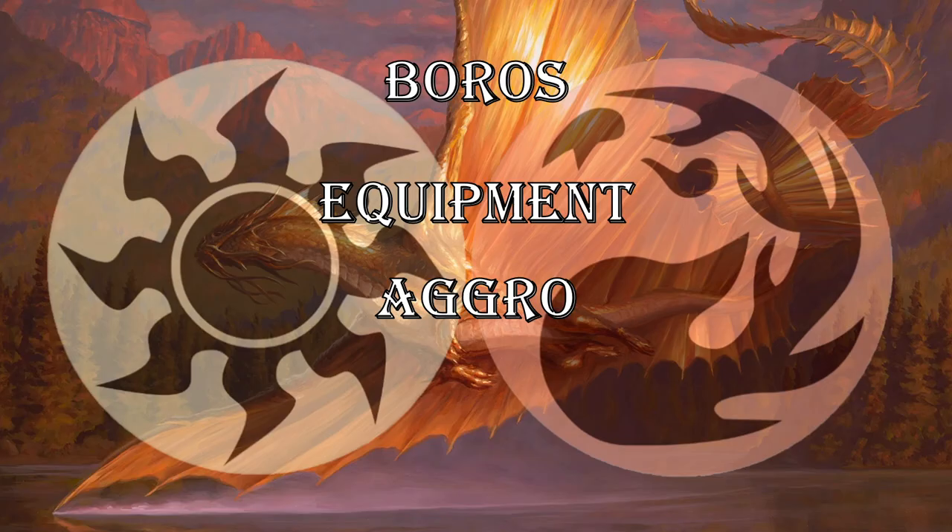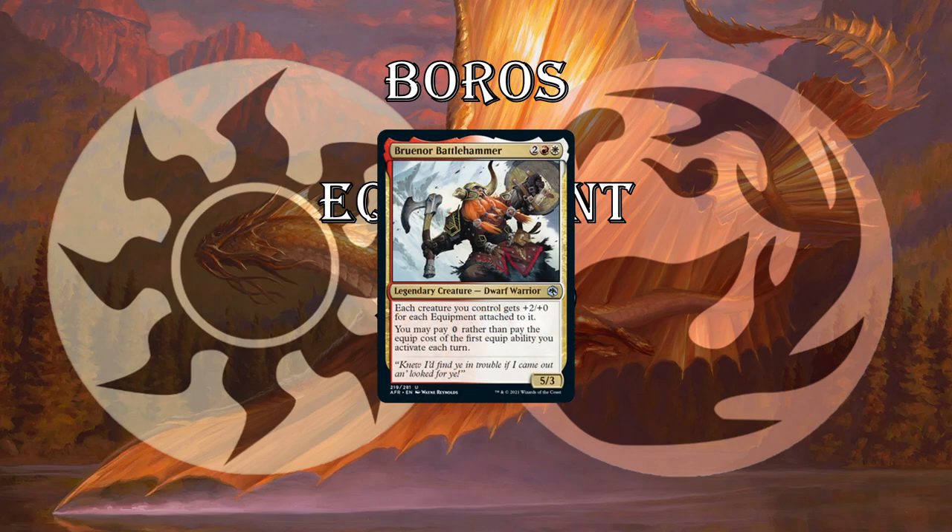Next up, Boros. I think this deck is very well-supported and very strong. It's aggro, but it also has a very good long game because of the equipment. Bruenor Battlehammer — one of Drizzt's buddies in the D&D novels — 4 mana for a 5/3 with already good stats. Each creature you control gets +2/+0 for each equipment attached to it, which is insane. You put Plate Armor on Bruenor Battlehammer and he's a 10/6. Plus, you may pay 0 rather than pay the equip cost of the first equip ability you activate each turn, which is massive — you can attack with something equipped and then switch the equipment over to your blocker.